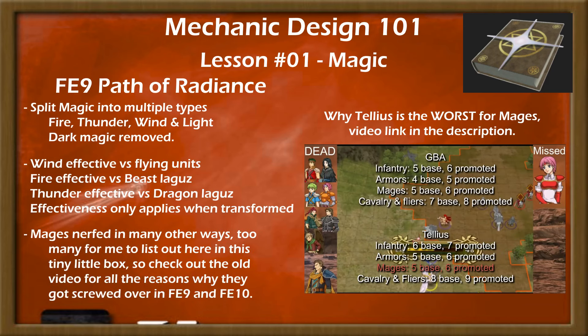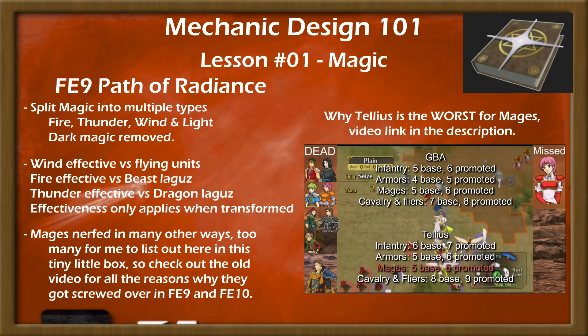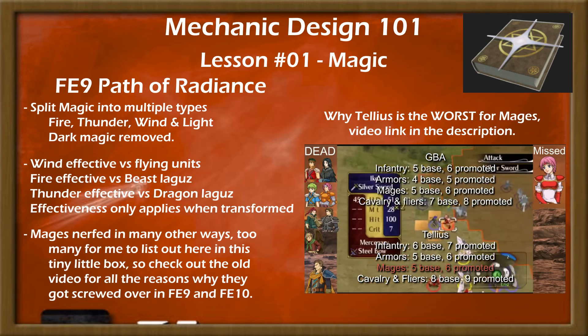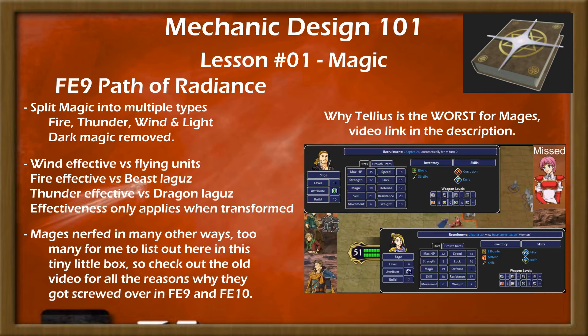Additional factors led to mages being even worse than other units, including but not limited to: an increase of plus one mobility for every class except mages compared to GBA mobility, much higher resistance on most units in general compared to prior games, and generally subpar stats in terms of bases, growths, and caps. If you want a more detailed breakdown of all the failings of mages in Path of Radiance and Radiant Dawn, I have another video going into detail on exactly that topic.